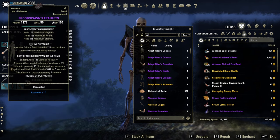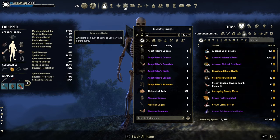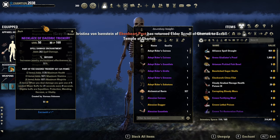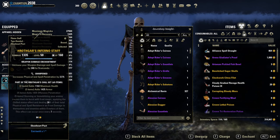Traits: 5 Impen, 1 Sturdy, full Infused on the jewelry with spell damage glyphs — we don't really need sustain here. Front bar, a Sharpened Inferno staff with the Berserker Glyph.